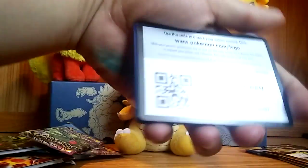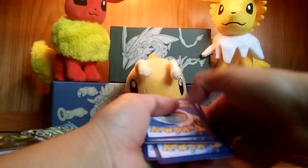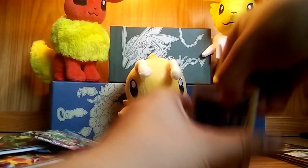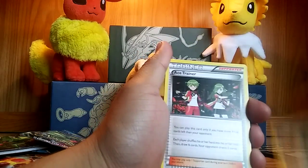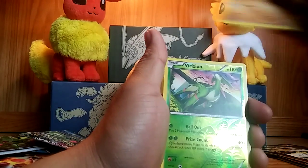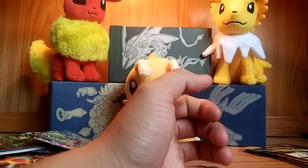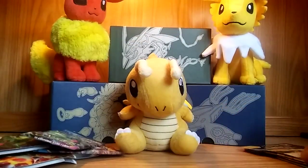There's the code, one-two-three. Here we go: we have a Hex Maniac, Metang, Ace Trainer, Combee, Oddish, Eevee, Goomy, Wooper, reverse holo of a Roserade — really nice card — and a Gyarados non-holo. I'm getting really discouraged, guys. I really want an EX today.